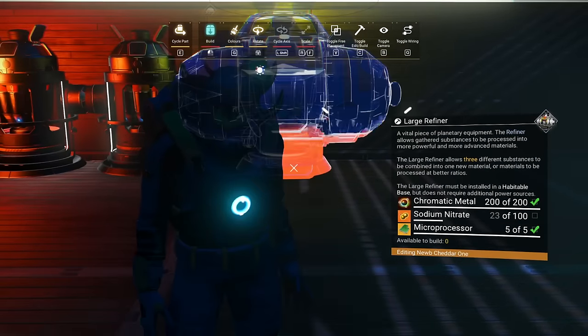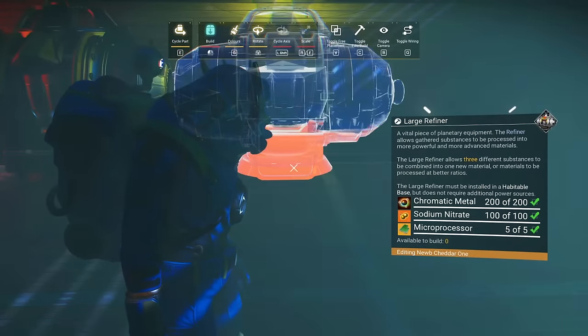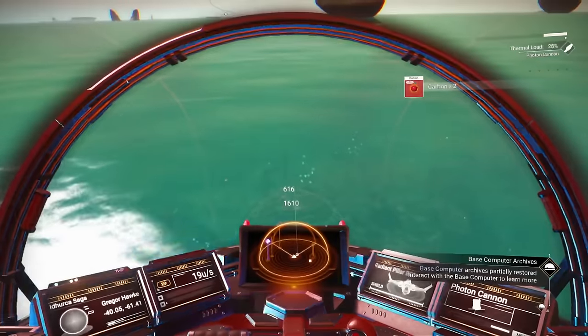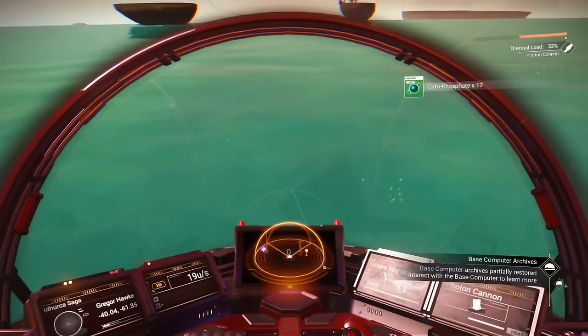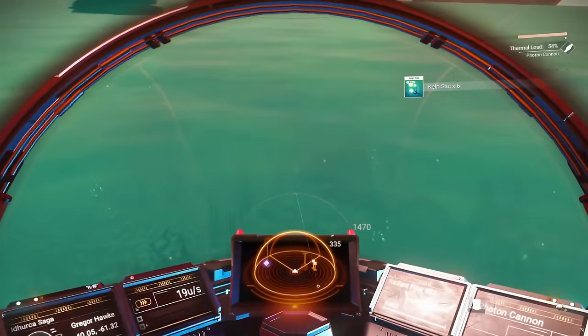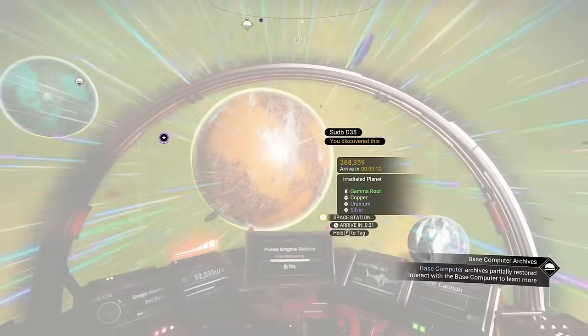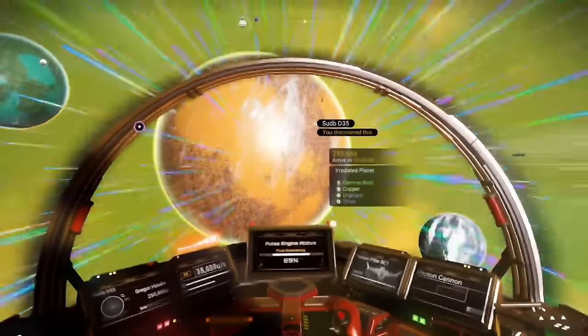Now I have all the elements I need to put down the rest of these refineries, starting with the large refineries. Checking the water a few feet away from my base just to see if I can farm up any oxygen here on the paradise planet — and it's looking like it's going to suck. Time to head back to that irradiated planet.